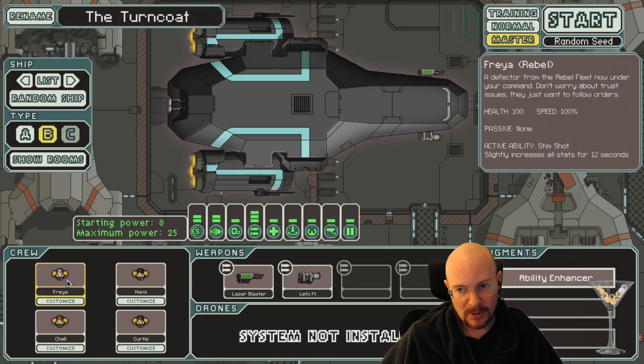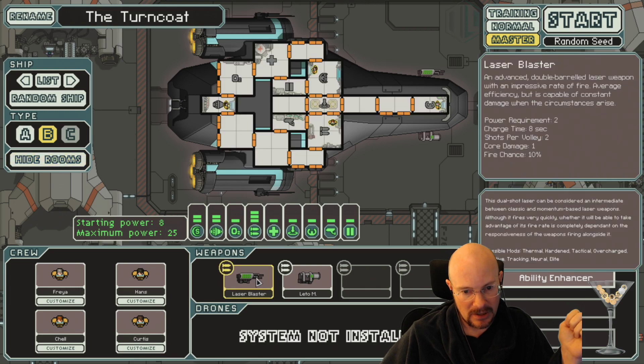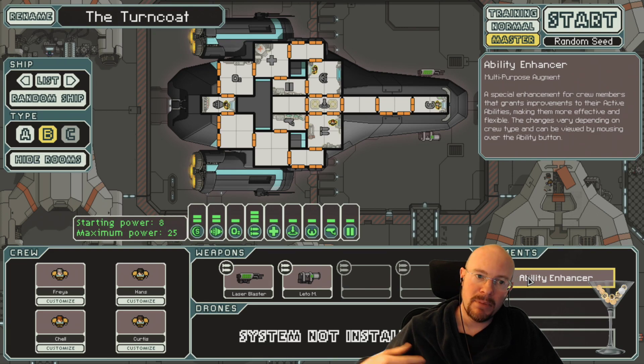So for rebel crew, a laser blaster which is two power, two shots, eight second charge time. An Aledo at one power, one shot. Ability Enhancer - a multipurpose augment. A special enhancement for crew members that grants improvements to their active abilities, making them more effective and flexible. The changes vary depending on crew type and can be viewed by mousing over the Ability button.